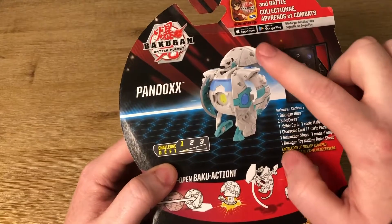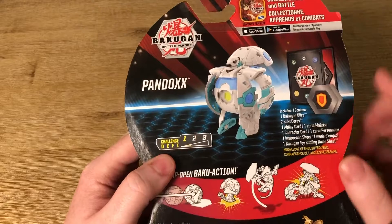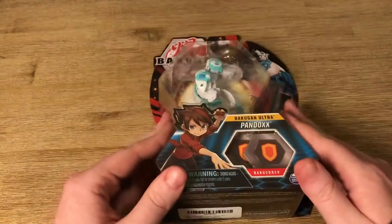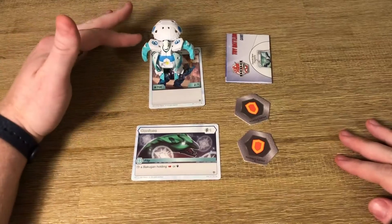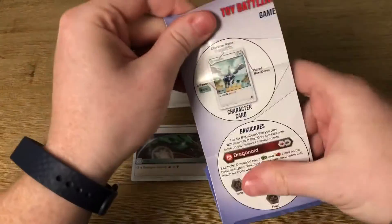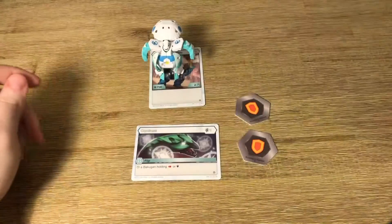I'm hoping the magnet is really good — it's probably on top, but we'll see when we open it. Inside it comes with the Bakugan, two Bakugan cores, an ability card, character card, instructions, and the rule sheet. Once open, you can see the Bakugan Ultra, its character card, an extra card, two cores, and the basic rules — first to open all three wins.